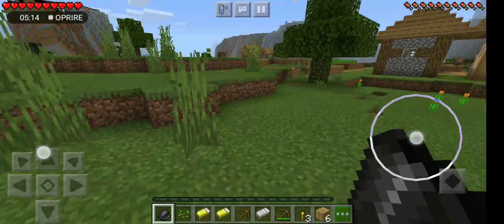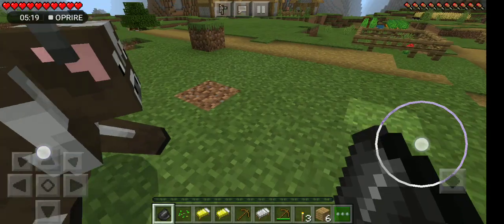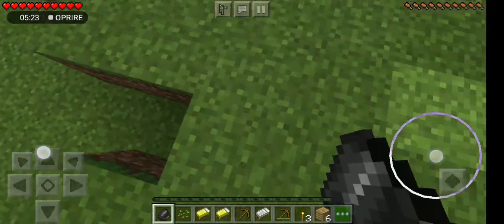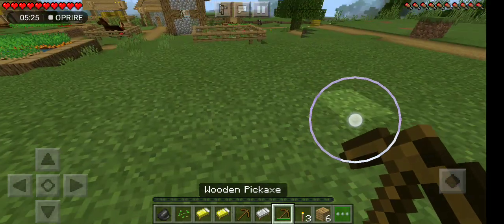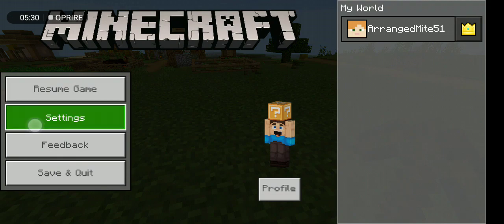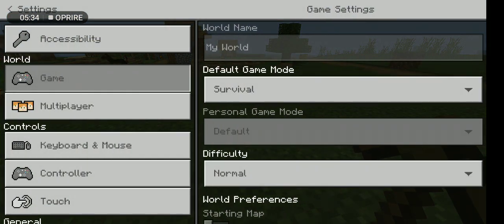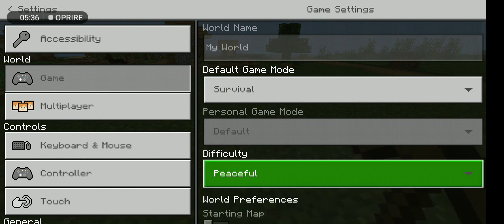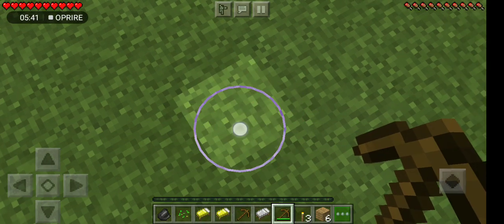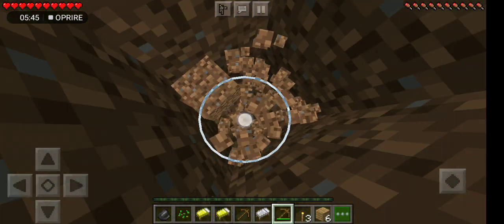And modify the texture of the flint and steel to look more like a lighter. This kind of sucks, but I don't know what's going on. I need to put the difficulty to peaceful because we're in survival and I don't want to get hurt by any mob. Let's dig down. Okay, come on. Let's get on the tree.